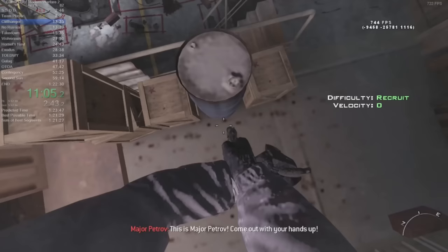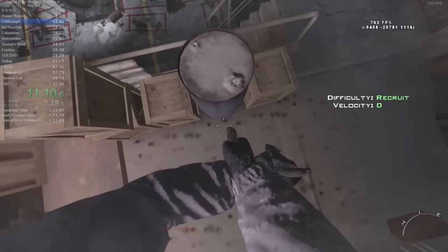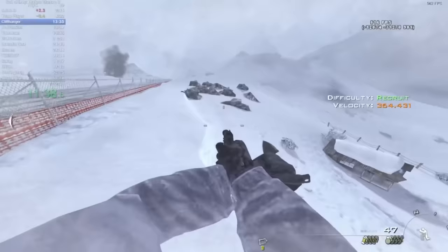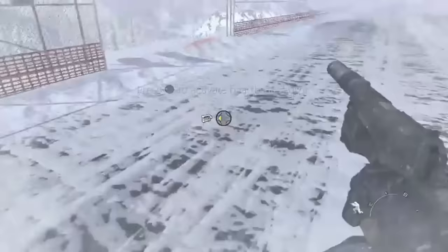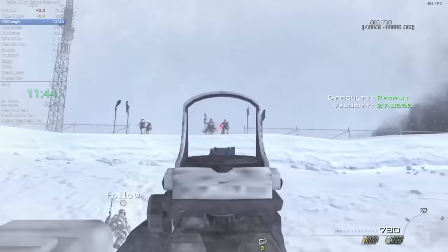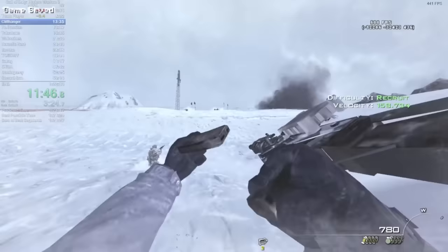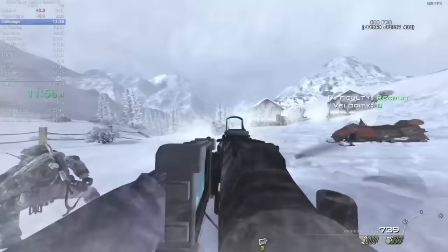At this point Russian soldiers hold Soap at gunpoint and base commander Major Petrov threatens to kill him if any soldiers with him do not surrender in 5 seconds. As Petrov says 5, we can save another half second by pulling out our heartbeat sensor, allowing us to use the C4 slightly sooner. As we make a run for it we'll head down this hill, and since we're moving so fast there should be enough of a gap that Soap just teleports over, but in rare circumstances he can actually disappear entirely, which would be a level-ending softlock. As Soap cooperates, all we need to do is shoot enemies as they appear atop the hill. We do need to be careful when shooting snowmobiles because they can tumble and kill us if we make contact, and if they hit Soap it'll make him stumble, which loses a bit of time.